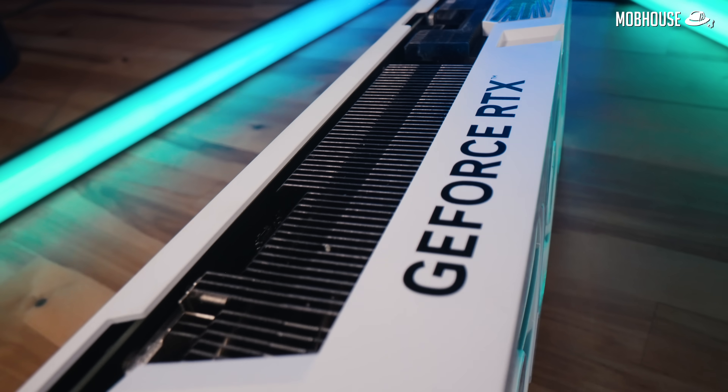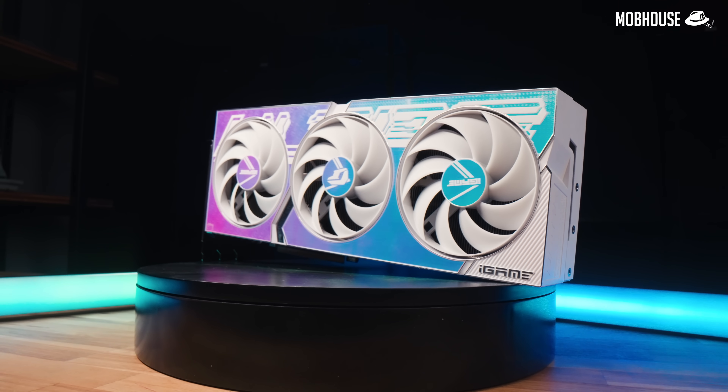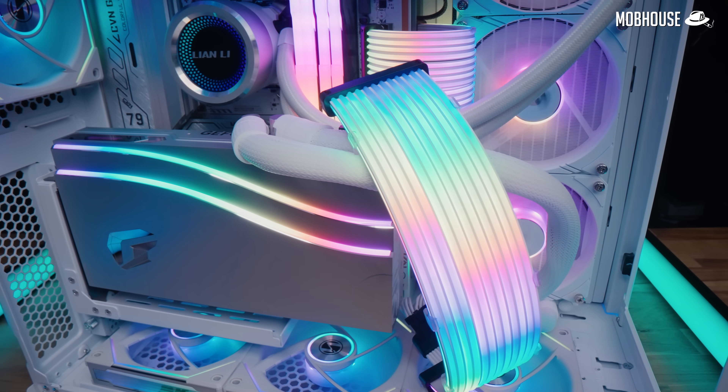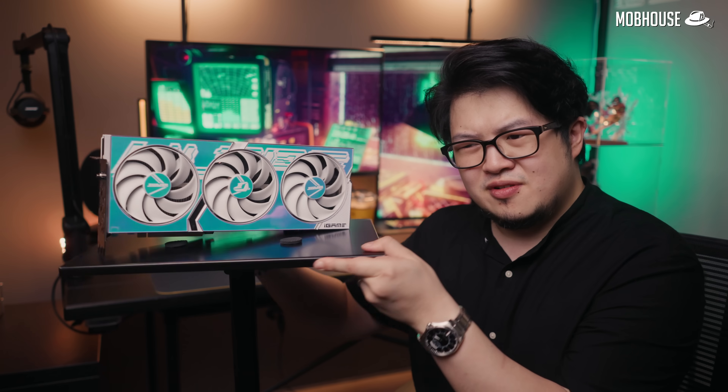That brings us to the main topic of the day, DLSS 3.0, which comes with one very important new feature that makes it simply the best — better than all the rest. I bet you have been wondering about this graphics card that has been sitting next to my face since the intro. Colorful iGame GeForce RTX 40 series GPUs provide a good balance between looks, performance, and price so you can enjoy a beyond-fast gaming experience. My personal favorite is the Bangsawan GeForce RTX 4090 Neptune OC GPU — it has an AIO cooler with a beefy 360mm radiator. Check them out, links in the description.